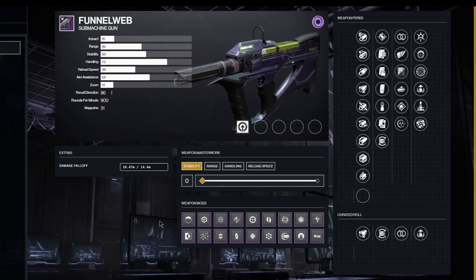Now that we've gone over the Vice Stinger origin trait, let's talk about the roll I think is going to be best for the Funnel Web. The Funnel Web is very much like Recluse — it's a 900 RPM with a lot in the magazine — and due to that extra origin trait it's going to be very good for consistently putting out a bunch of add-clear damage. I do think you want to go full stability for the masterwork, purely because it keeps the recoil direction pretty good, and maybe range as well.